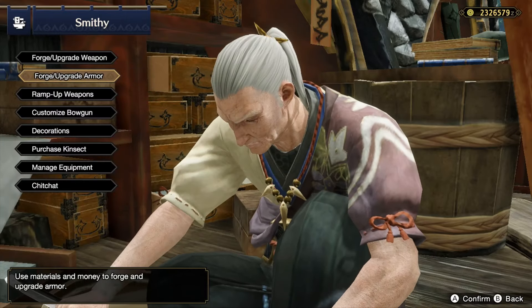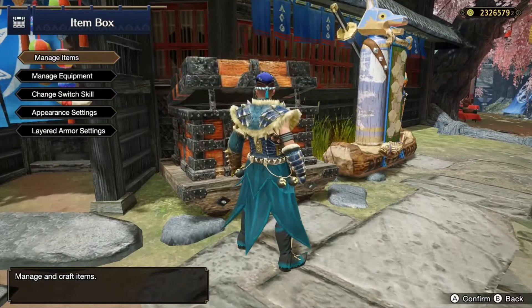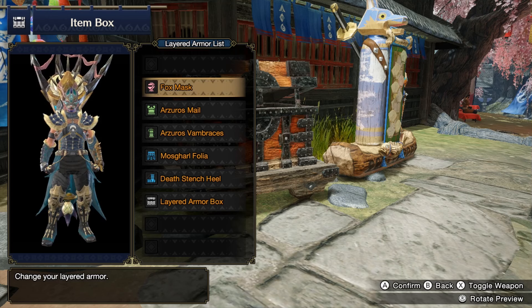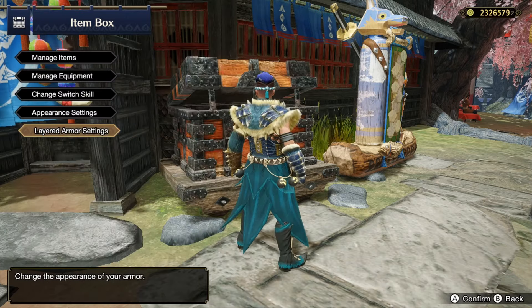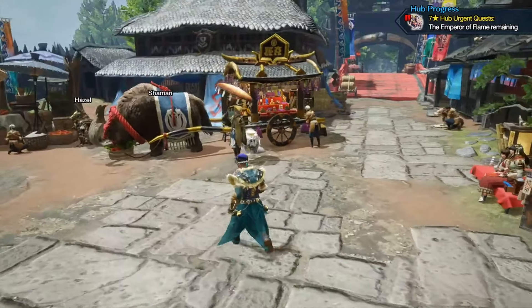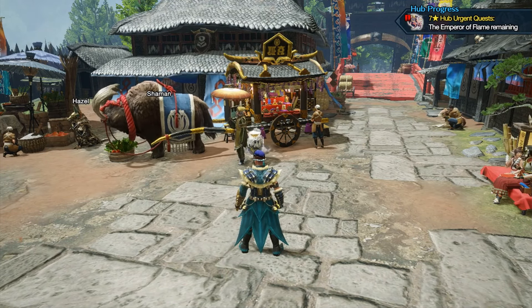Once you purchase and craft them, you have them right away. All you need to do is run over to your box, go to your layered armor settings, change your layered armor, and you can swap out the different pieces you've got. That's basically it — that's how you unlock layered armor.